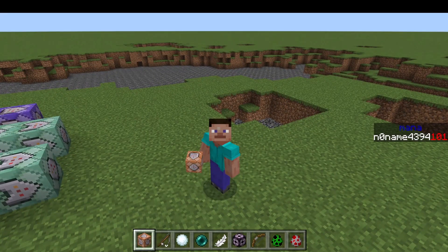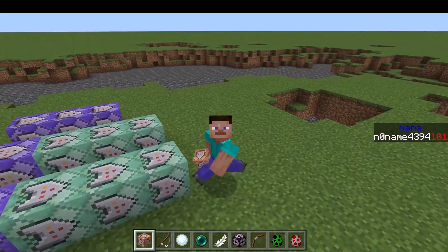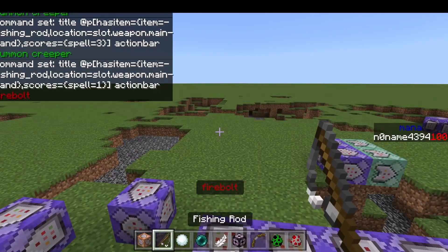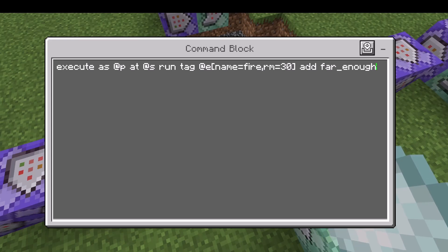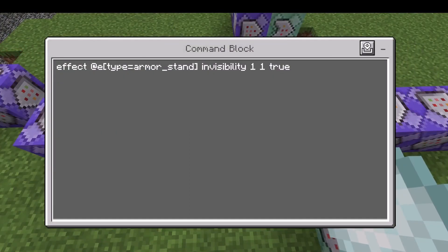So by the way, if you need help with command blocks or just wanna hang out with other cool people, suggest ideas for videos, or let me review your own creations, then you can join my Discord which is linked in the comments and in the video description. If I hold the magic wand it's gonna show me this text: 'firebolt'. If it has traveled far enough it's gonna chase the closest entity, and you can change this 'far enough' number to whatever you want, like 50. Then it's gonna travel 50 blocks.